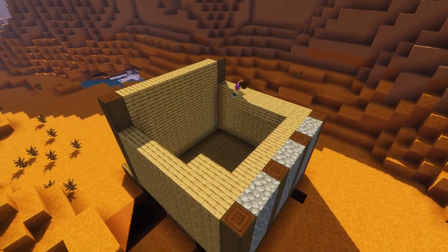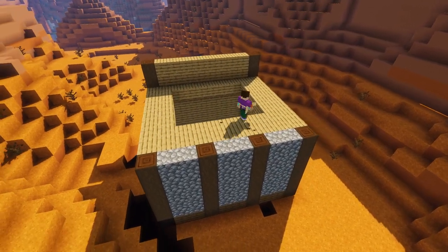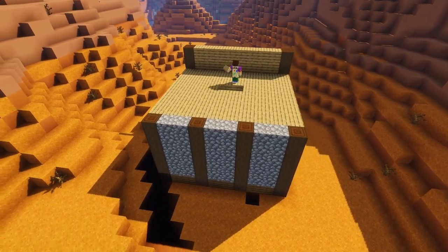Now we're going to take the rest of our oak planks and fill in the roof of our jailhouse, making sure there are no holes for our troublesome criminals to escape through.